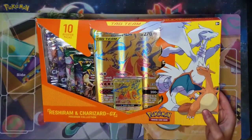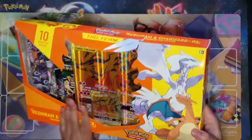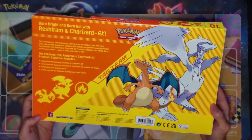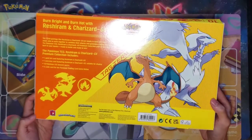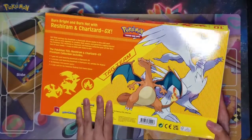The box design is orange and yellow and it has both dragons on the front. The back has the same concept. It has a gold promo, a gold jumbo promo, 10 packs, and a code card for the promo to redeem in the game.